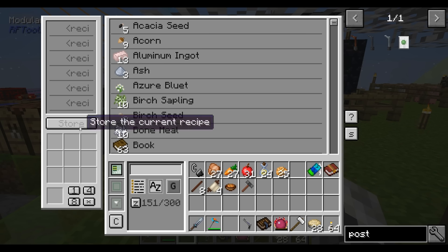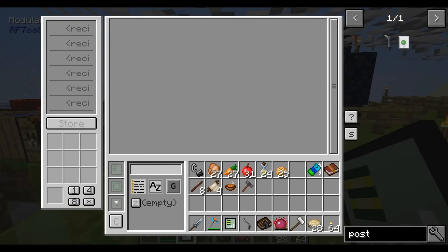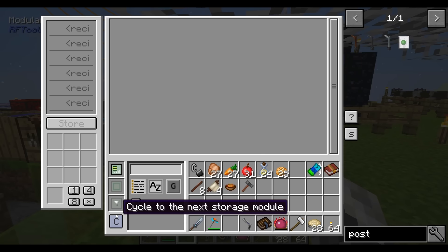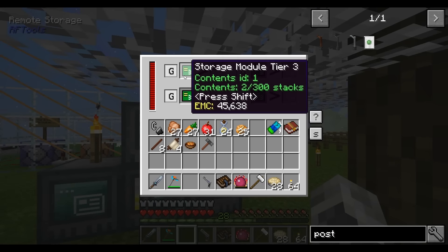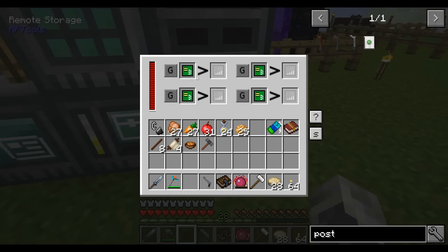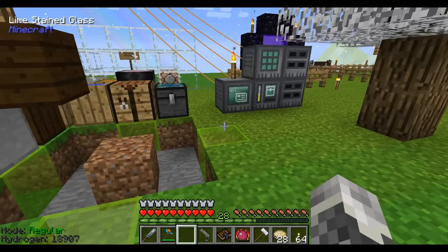I was looking at the comment section from the last few videos, and one commenter mentioned that instead of needing to swap out the remote storage module manually, there's a button in the bottom left called 'C' that cycles to the next storage module. That makes it a lot easier — the remote storage module goes to these four drives up top, then I can get a second one for the bottom four. No more switching hassle!